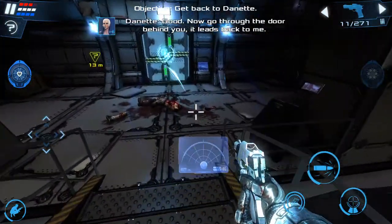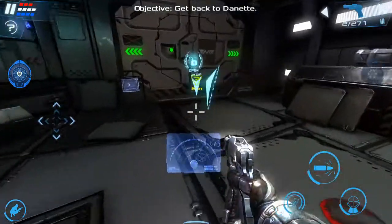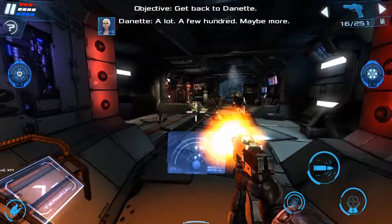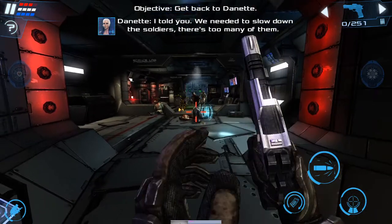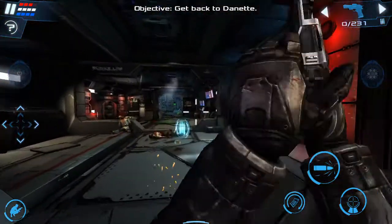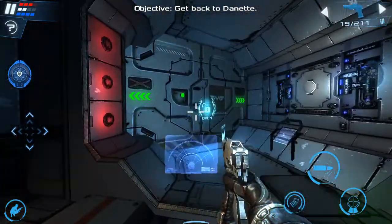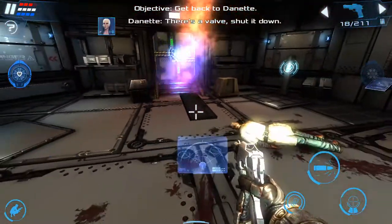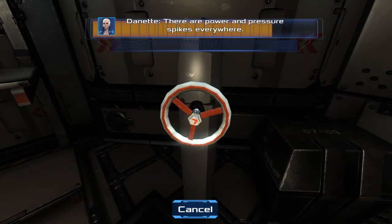Now go to the door behind you — it leads back to me. How many zombies have you set free? You need to slow down the soldiers, there's too many of them. There's a valve — shut it down. What happened? You might have noticed the ship isn't exactly ship-shape after all those experiments and fighting. There are power and pressure spikes everywhere.